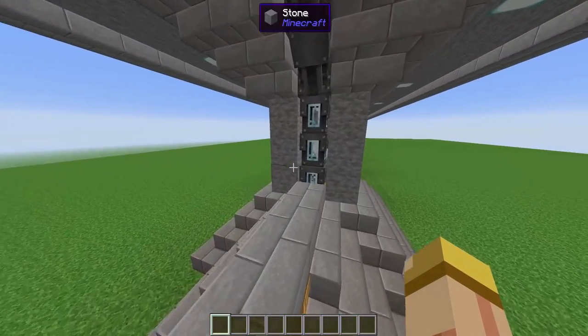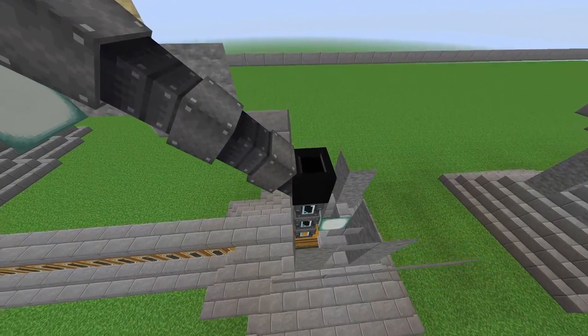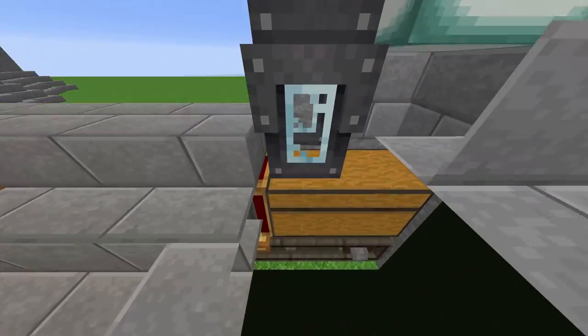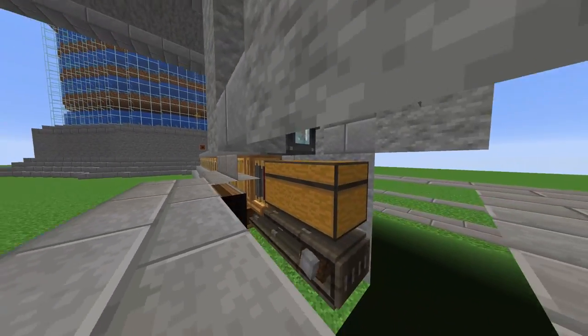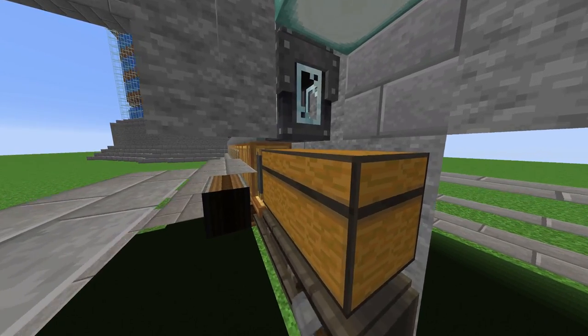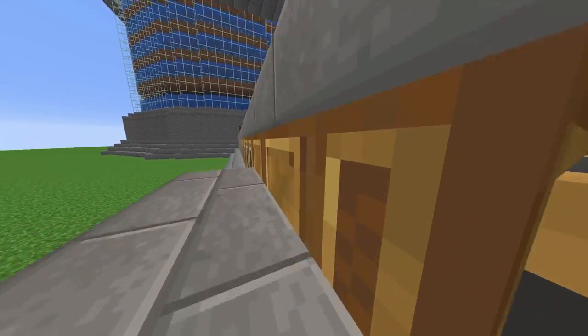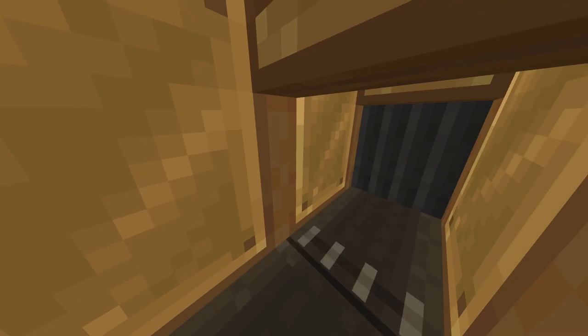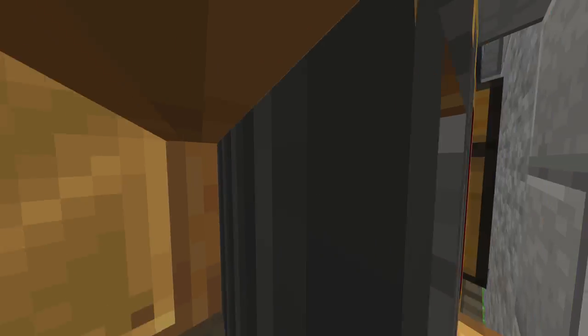Once it goes over here, it goes right into this chute. On the top of this chute, believe it or not, there's actually a fan on reverse mode sucking all the items from that chest, which is a really cool way to send items up. And this is actually an encasing that goes over the actual conveyor belt.